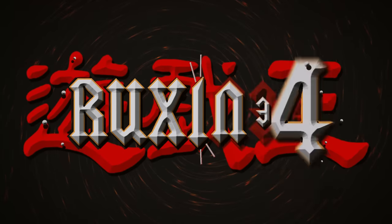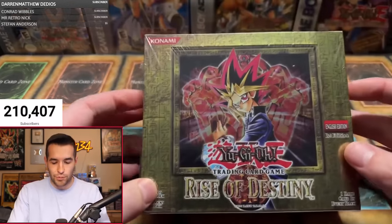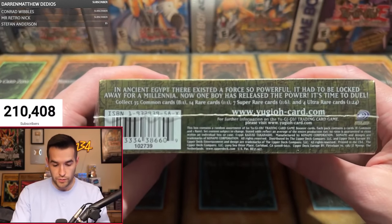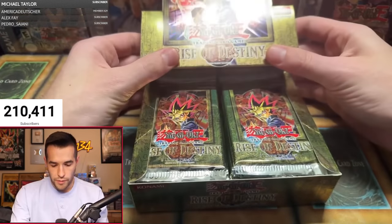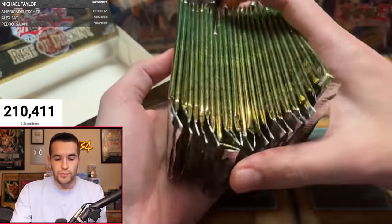In today's video, we're opening a first edition hobby box of Rise of Destiny. We are back with another box break today. We have a Rise of Destiny first edition hobby box, and we can pull all of these supers and ultras as ultimate rare potentially. Very nice crispy box that we will be ruining in this video — haven't opened one of these in a very long time. Let's get this thing shuffled up and make sure it's completely random.